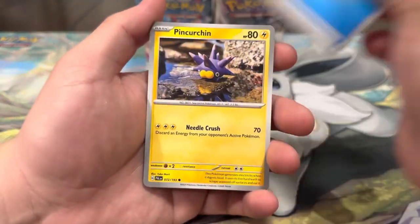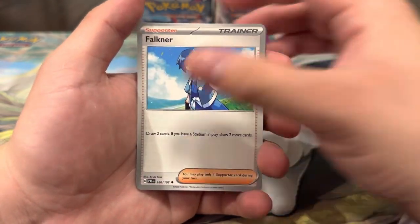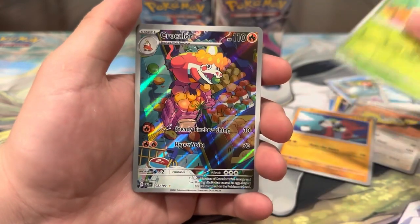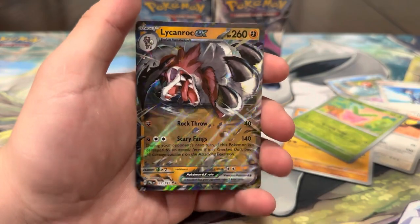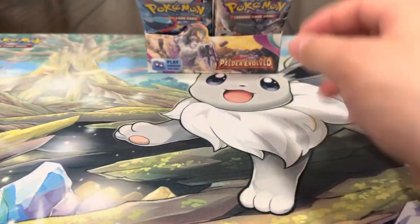Water Energy, Pincurchin, Dino, Magikarp, Slowpoke, Finizen, Dunsparce, Passimian, Charcadet — and another EX! We got the Lycanroc EX, look at that artwork, very nice. So we got double pack magic on that one — very nice.